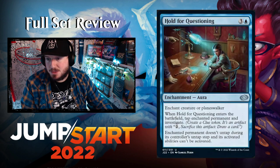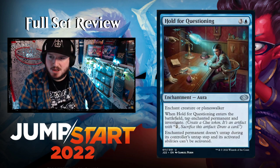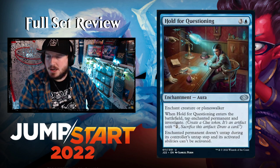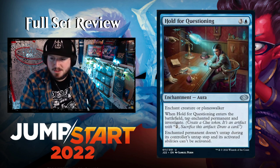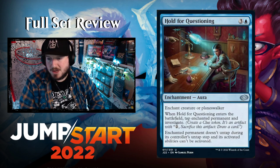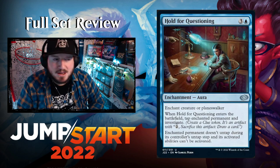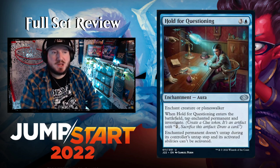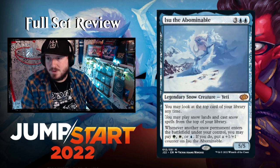Hold for Questioning — three and a blue for an Enchantment Aura. Enchant creature or planeswalker. When it enters, tap the enchanted permanent and investigate, creating a Clue token. The enchanted permanent doesn't untap during its controller's untap step and its activated abilities can't be activated. They basically made a Bubble Snare for planeswalkers — that's pretty cool.